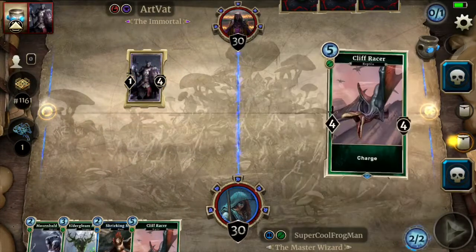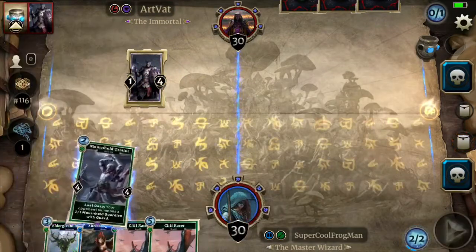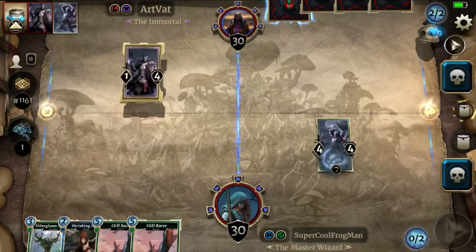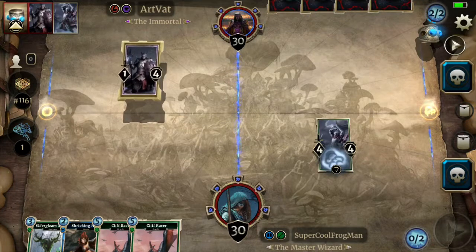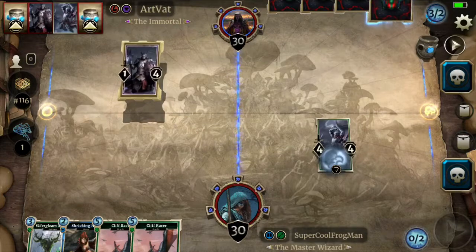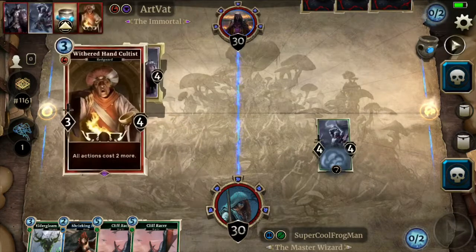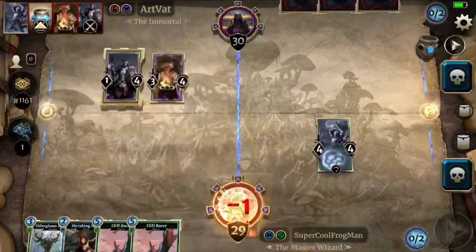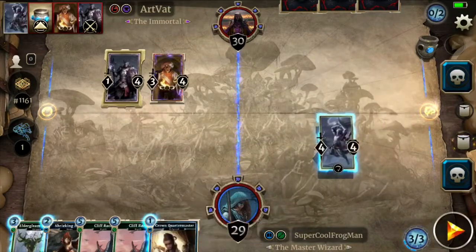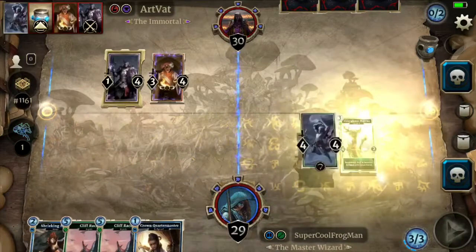We'll throw mournhold trader down in the shadow lane, give my opponent control of the field lane, and we'll try to dominate from the shadow lane. Elder gleam matron will be a good turn three here. They're gonna hurt our actions, but it's not too big of a deal. Throw down the matron.